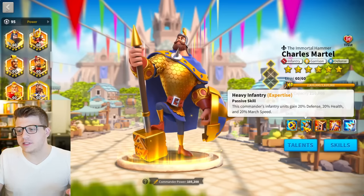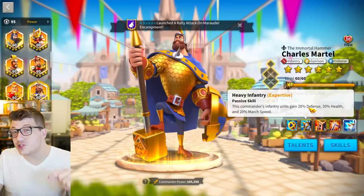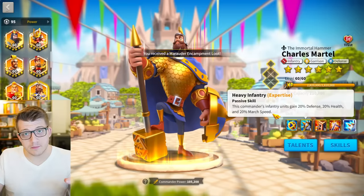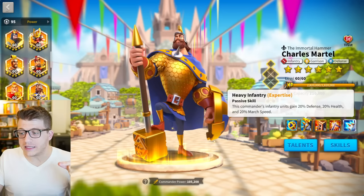His second skill, when at expertise, is really where he starts to shine, because you get 40% of super tanky stats here for infantry. Defense and health are exactly what they love, and the march speed here is quite rare — 20% march speed for infantry on and off Alliance territory is really something special.